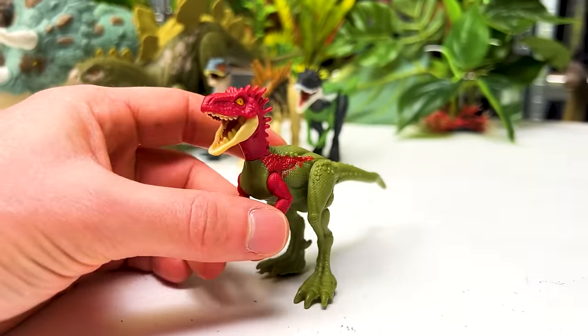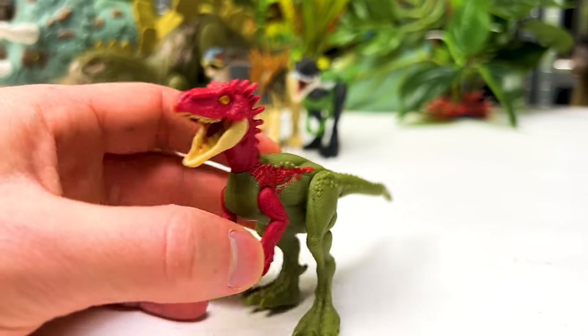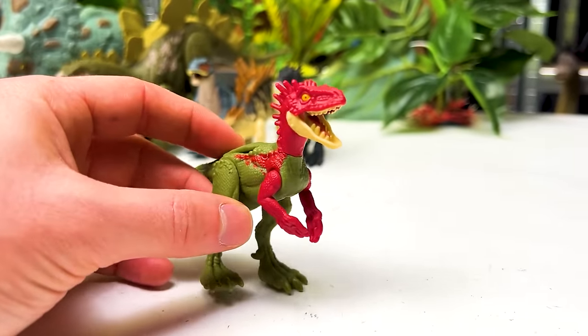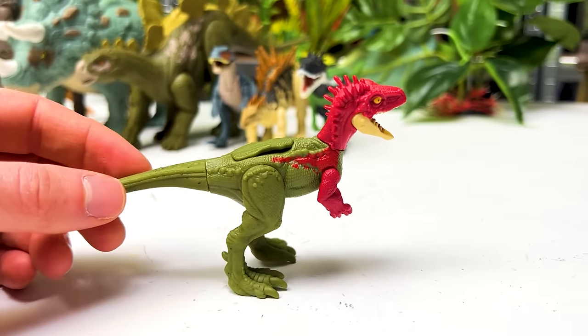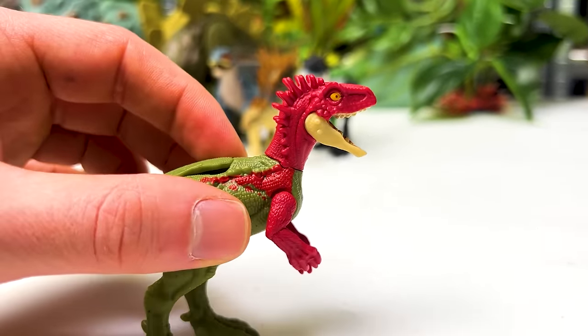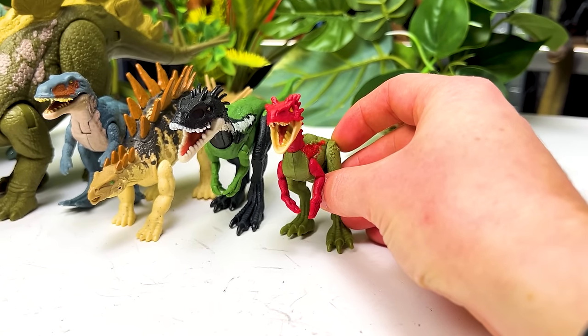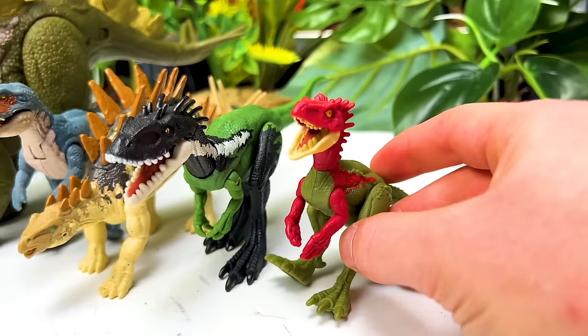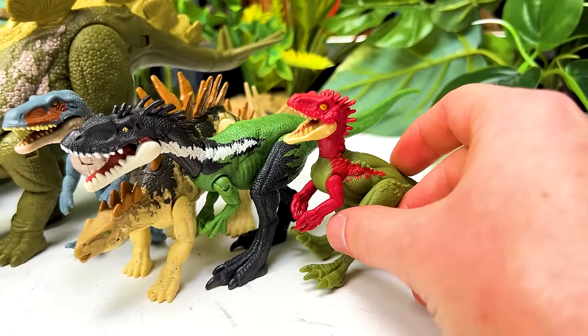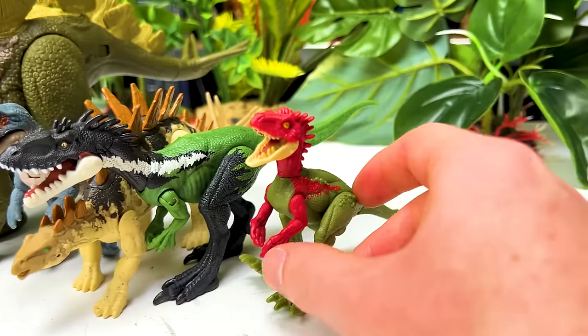Next up is the Eoraptor, which came as part of a pack. It has dark green on the back and a super bright red along its arms and face. Placed next to the Gwebasaurus, the size difference is clear — the Gwebasaurus is maybe twice the size of the Eoraptor.